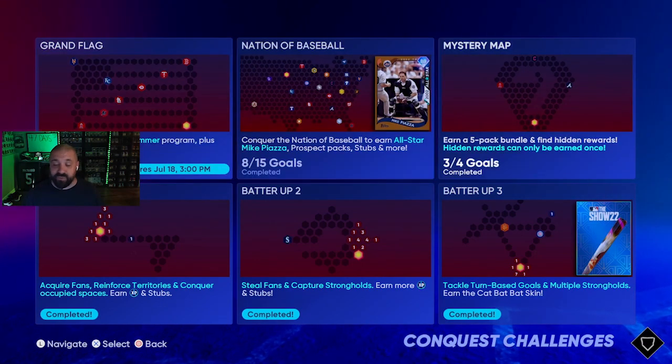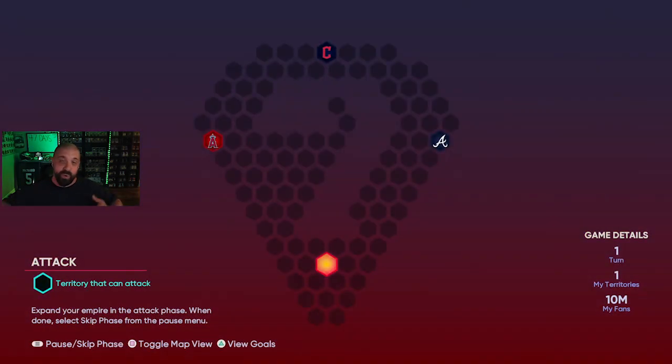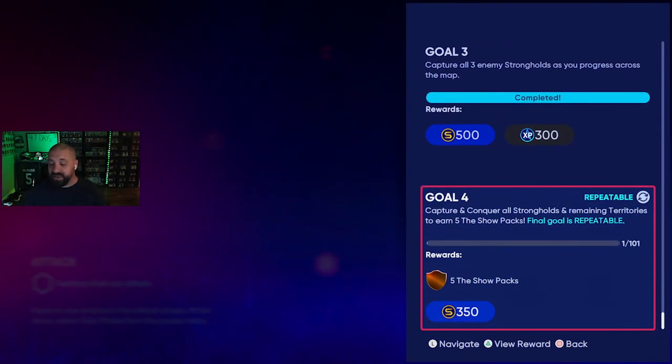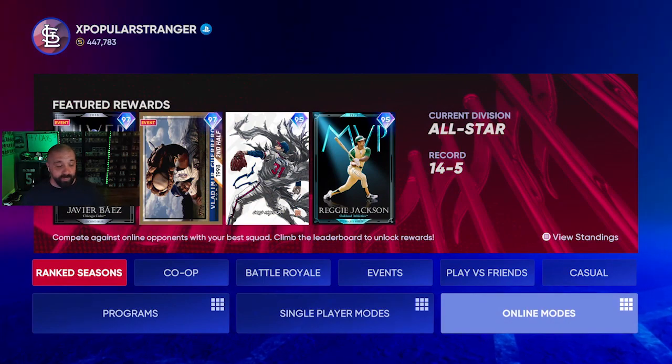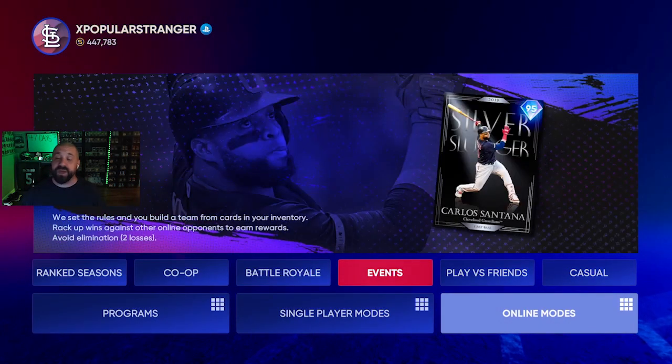Once you beat the conquest map, jump into Mini Seasons — another great place to earn PXP. The Mystery Map is also repeatable: it usually takes about 30 to 35 minutes, earns you five Show packs each run, and you can do it as many times as you want. It's a great playground to use your Flashback and Legend players to earn PXP without going online.